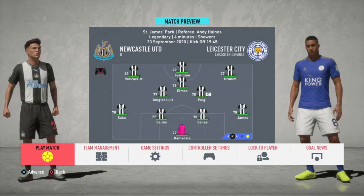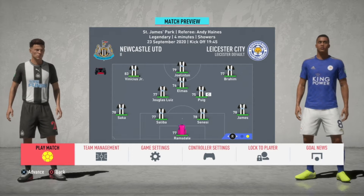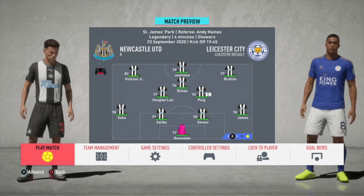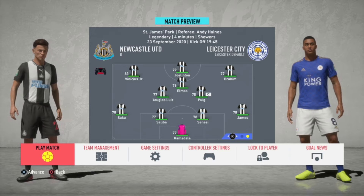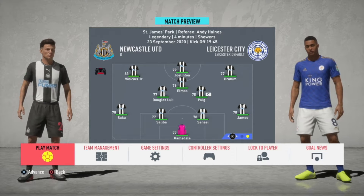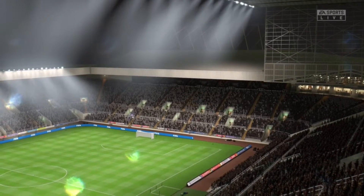Hello guys and welcome back to another episode of my Newcastle United career mode series. We are in the second season, and it's the Carabao Cup Round 4. We are facing Leicester City at home, and I'm going to play my B squad here. Last season the B squad was not great at all, but we'll see this new secondary team. Vinicius Junior will be starting and we'll be looking forward to him scoring his first goal as a Newcastle United player.